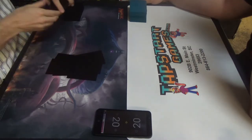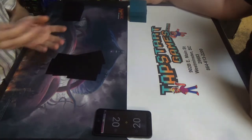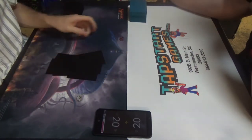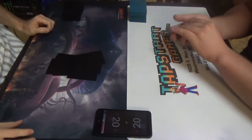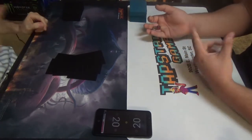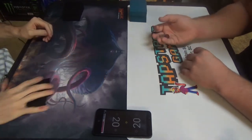Turn 1 Amulet of Vigor. So you go turn 1 Amulet, turn 2 Summer Bloom, put in 3 Cloud Posts, untap, cast Ulamog. Mine's an actual attack. I played against it in no-banned Modern. Oh okay, I was talking about Legacy.